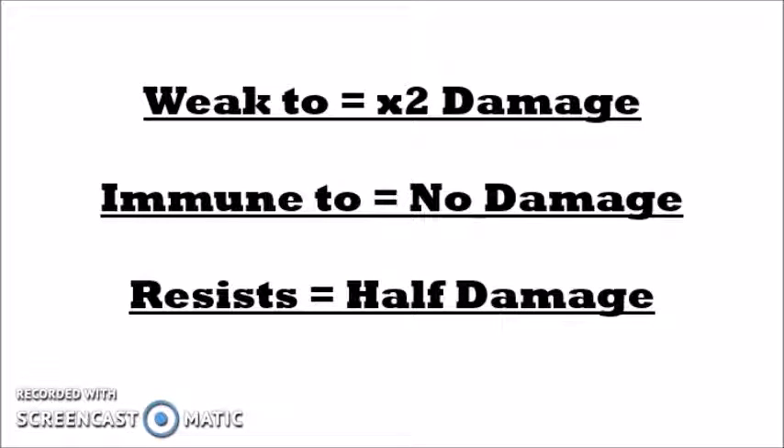For those of you unfamiliar with type damage calculation, a Pokemon's types determine how much damage it receives from an attack. If it's weak to an attack it receives double damage. If it's immune to an attack it receives no damage, and if it resists an attack it receives half damage. If both of its typings are weak to an attack it receives quadruple damage, and if both types resist the attack it only receives quarter damage. If there is no interaction between the attack and the Pokemon it receives basic damage without a multiplier.